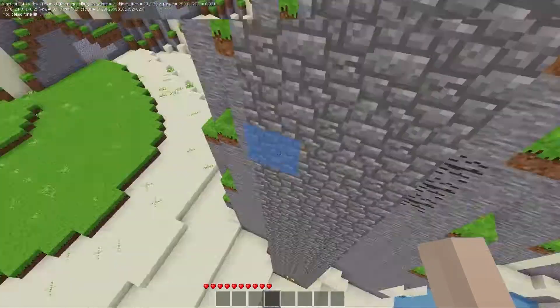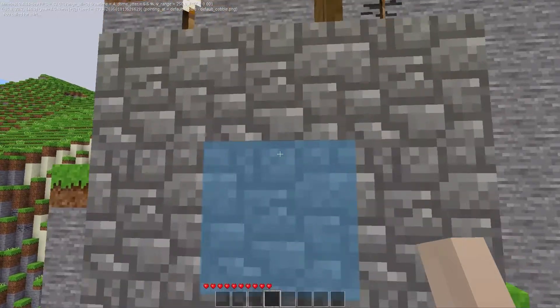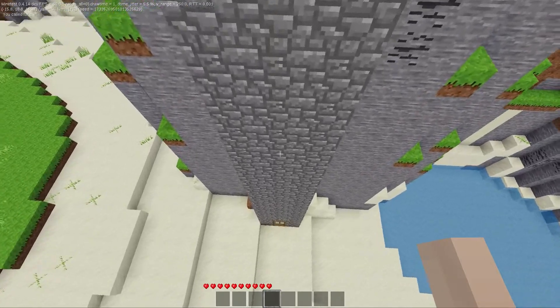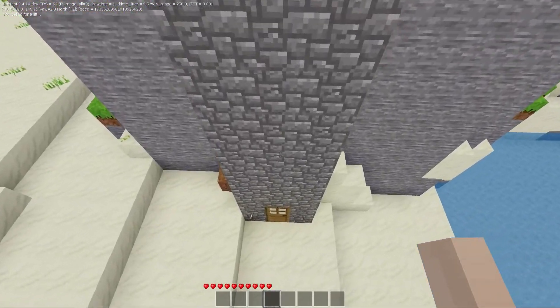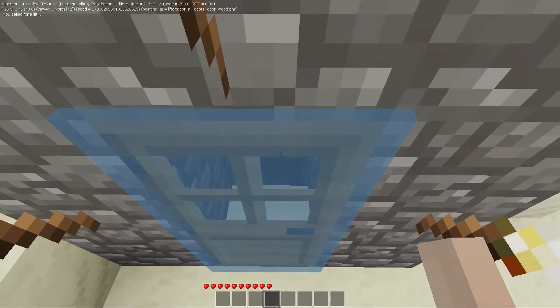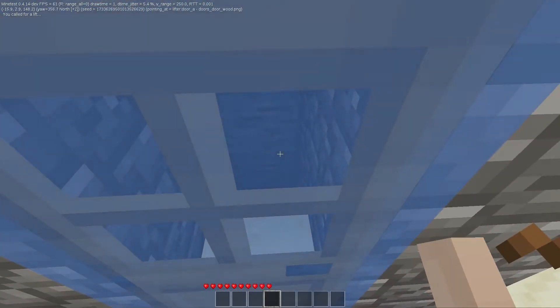The door will automatically open for you when you walk off. I have free move enabled, so that's why I'm not falling to my death. You will notice the lifter is now up here. So let's go back down to the ground level and peek through the window. You'll notice there's no lifter there — you can see that. There's not a lifter.